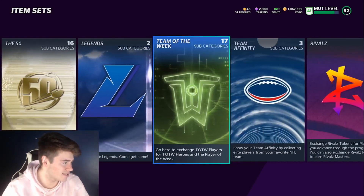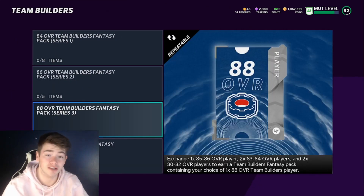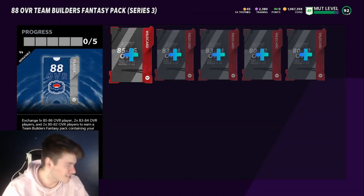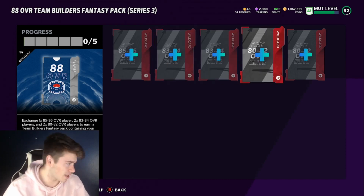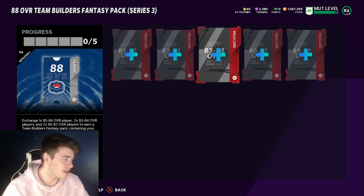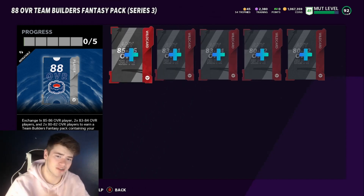All you want to do is come over to these sets, go all the way down to Team Affinity, go to Team Builders — but instead of doing the 84, you can actually do the 88 overall Team Builders as well. Most of these Team Builders go for about 24,000 to 25,000 coins. If you average out the 85 to 86s at about 7k, the 83s at about 4k, and the 80s at about 2k, this set comes out to around 20,000 coins altogether — so immediately that's already profit.